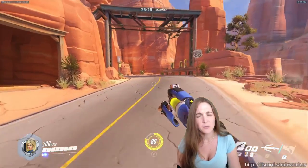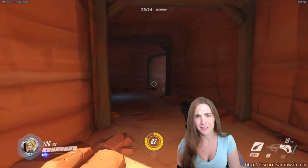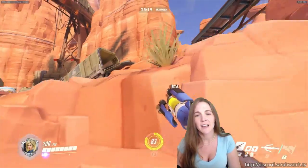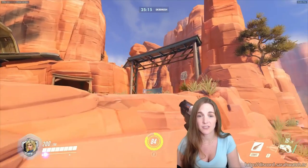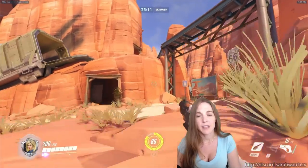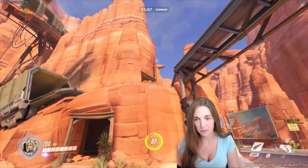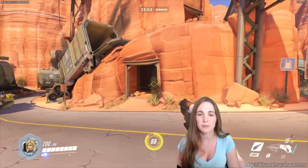Once you get up here, if you're on attack, I would be reluctant about using this as your alcove because you're so easily flanked. I would try to usually stay on this side, either down here healing people while using the payload as cover right here, or actually physically standing next to the payload and using it as cover to hide me from the people up here on this ledge and from people who might be in there.